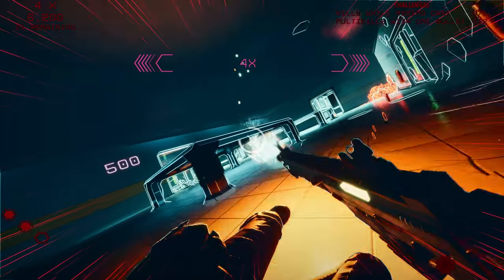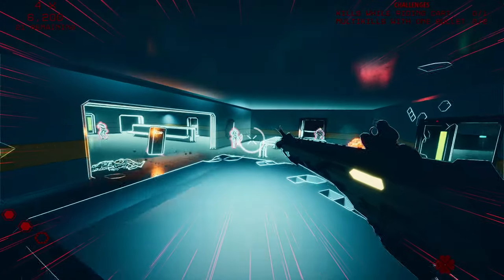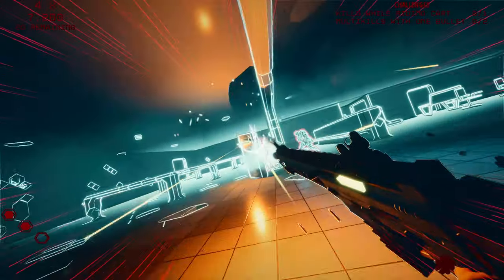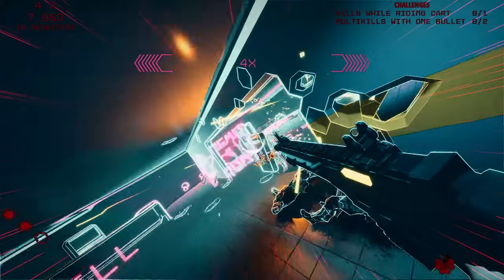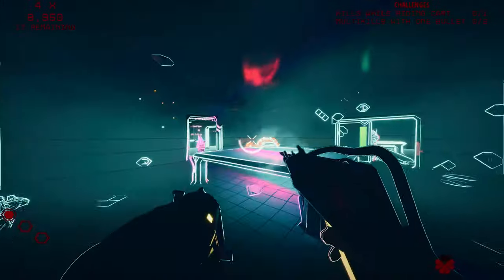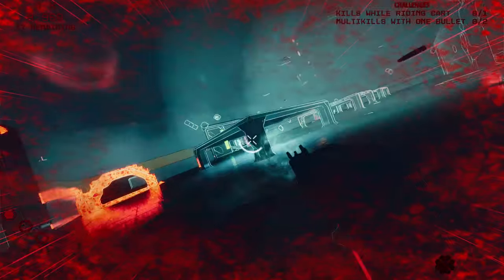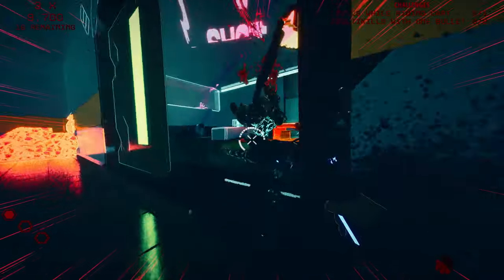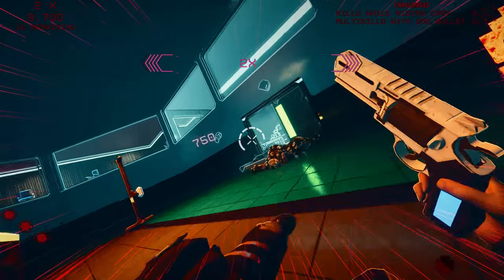Every enemy drops their gun and you can even pull one off of them if you're close enough. All the guns are good and since you're constantly picking up new ones, you're always in a new situation. The ones with a bigger spray end up wasting my slow motion since I keep missing shots — I learned to have some patience and get close before activating slow motion with those guns.